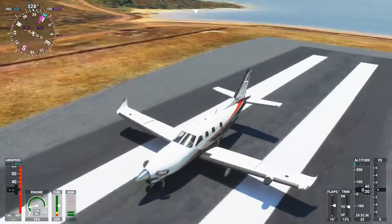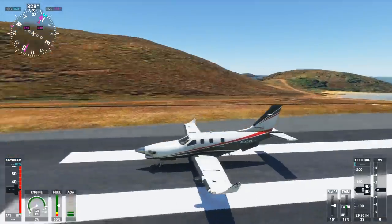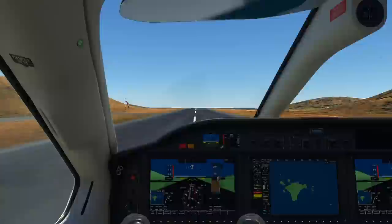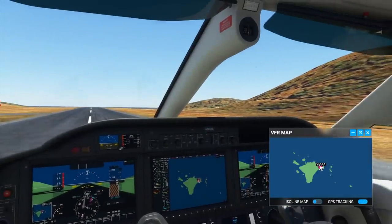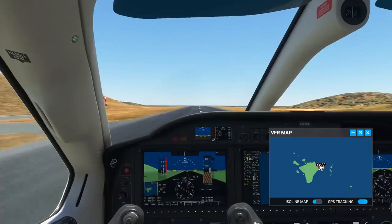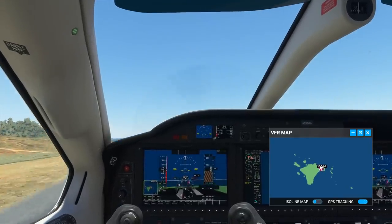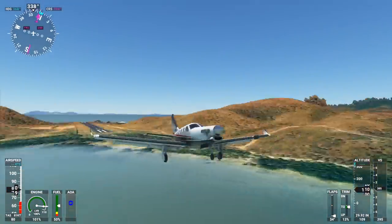Welcome aboard the TBM 930. This is actually not a small turboprop plane and I think this would be the biggest one certified to operate here properly. This plane does not have that much difficulty operating here. Let's just go ahead and try doing a takeoff - that also worked in the A320, so this shouldn't be an issue. 50 knots, 60 knots, 70 knots - we can take off. There we go. This worked out without any issues, no worries at all.